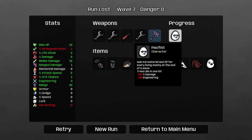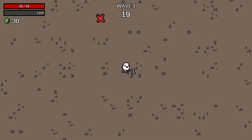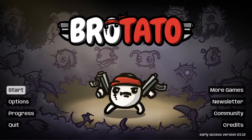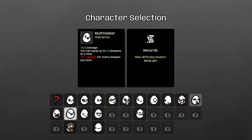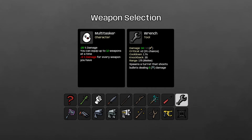And I lost the run. Oh my goodness. Wait — engineering: increases the power of your structures, but other stats don't affect structures. So we're going to... no, no, no, no. Return to main menu. Start. Start with the Multitasker, and I'm going to start with a wrench and pick every wrench I see. Because it doesn't matter how much minus damage we have — the engineering stuff doesn't care for bonus damage.